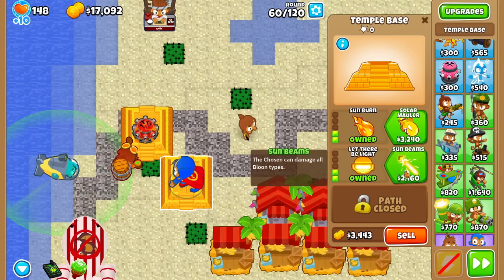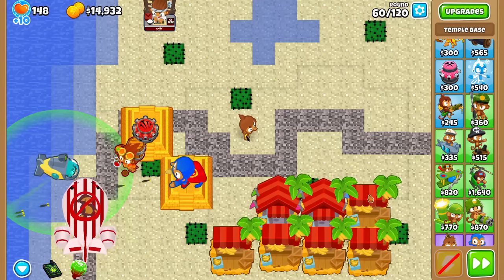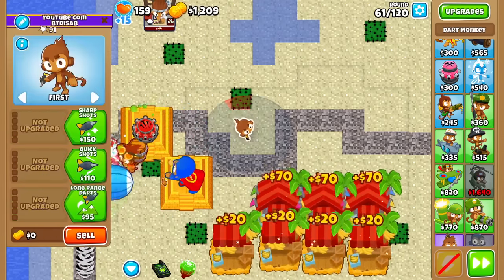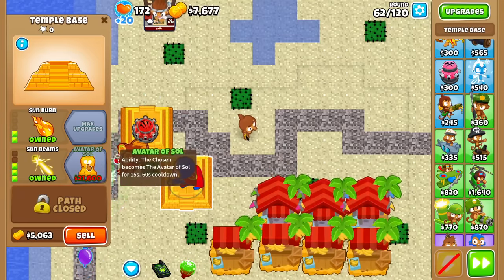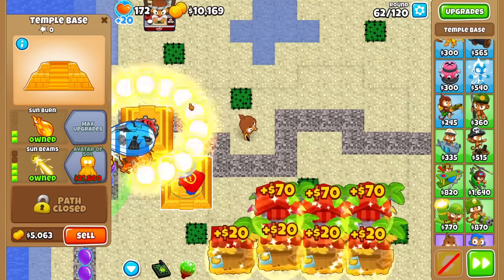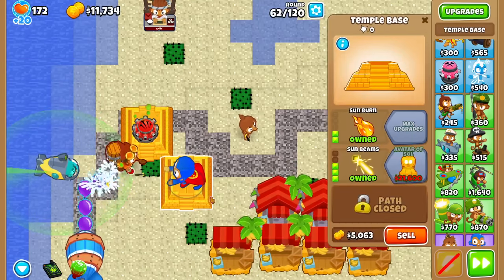Let's take a look at Sun Beam — Chosen can damage all bloon types. Not bad for $2,000, it's like a MIB at home. Let's see if we can handle Round 60 with this Super Monkey. The Chosen becomes the Avatar Assault for 50 seconds with a 60-second cooldown. Not sure I can save up for that next round — maybe a self-farm if I have to, or maybe there's a chance we can beat it with pierce.